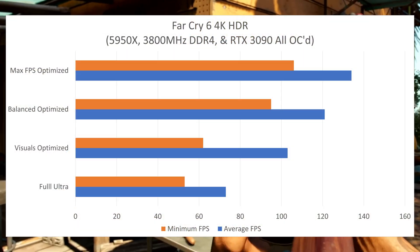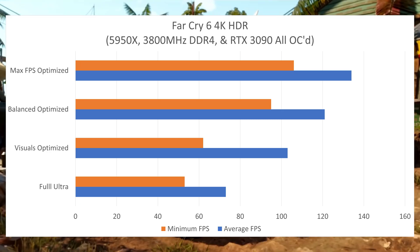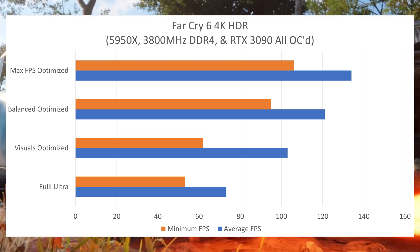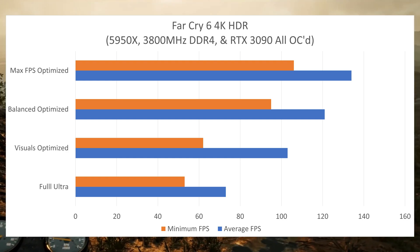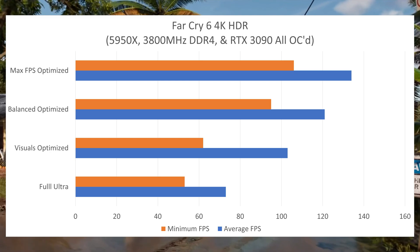Starting off, I did a quick run at full ultra settings just to get a baseline. I got an average frame rate of 73 FPS and a minimum frame rate of 53 FPS, which isn't too great considering that minimum is dropping below 60 FPS. I really don't like that, as I do like to get my FPS as close to 120 as possible, with minimums definitely above 60 FPS for the smoothest gameplay.